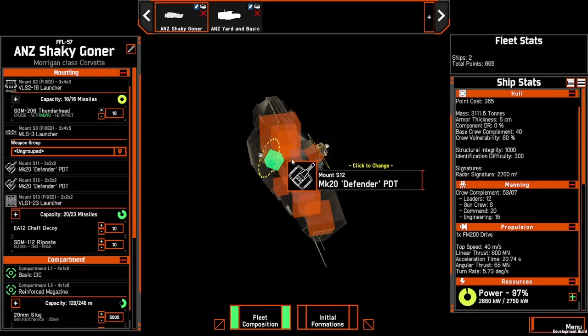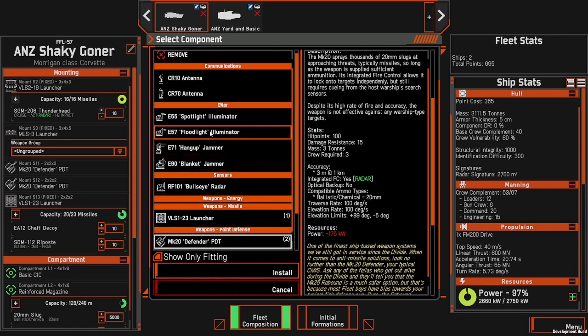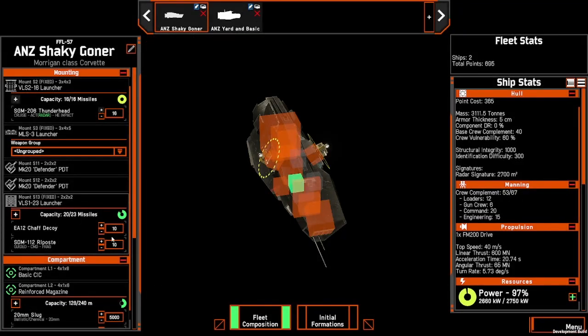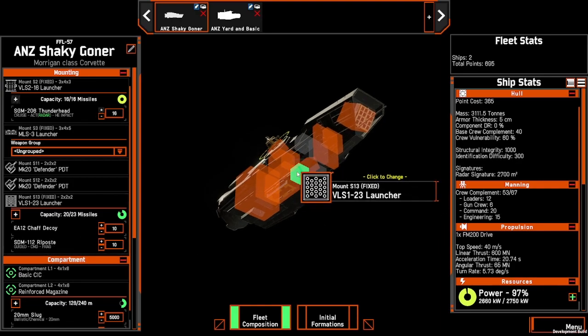On top, the size 2 mounts are your defender spots or electronic warfare positions. If you're running a couple of Morrigans together, you could have some with point defense and one or two carrying blanket jammer and hang-up jammer combos, or even a Bullseye. Underneath, the VLS-23 is for chaff or Apostles — either is a viable option, but since it's a fixed mount you're better off keeping something defensive there.